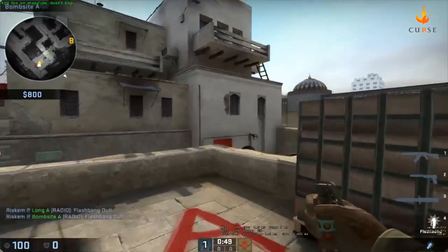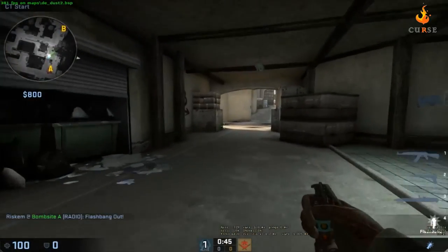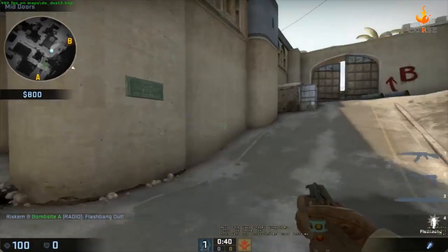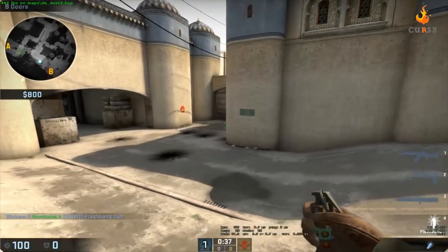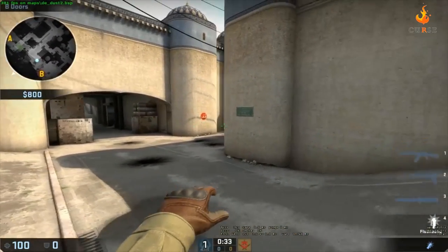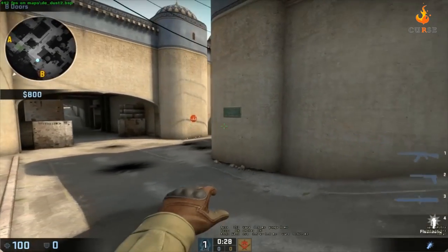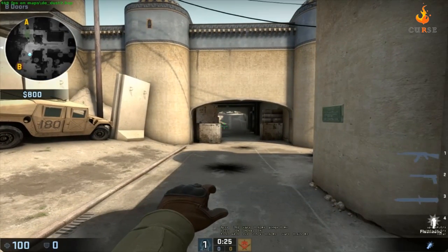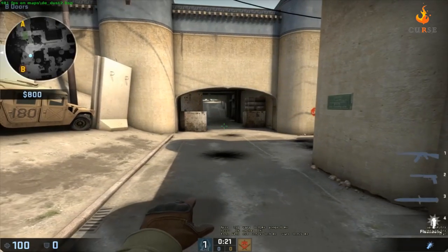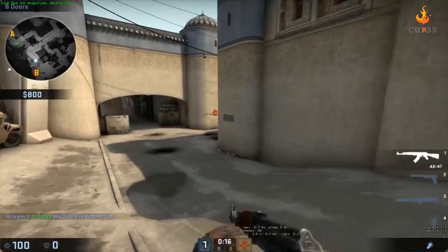Now the medium flash. This one is kind of hard and I'm still getting used to it. I've been playing Counter-Strike: Global Offensive for about a year and a half and I just found out about this from watching my friend Doom's video on one-way smokes. Basically you hold left click and right click at the same time and the grenade lands right in the middle — that's set for a medium flash.